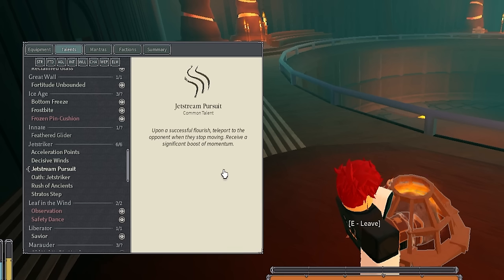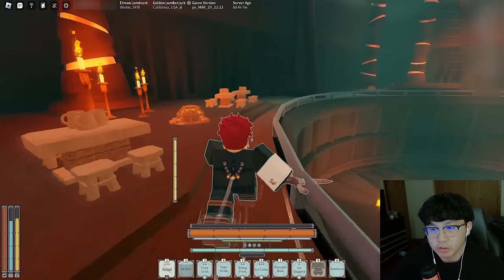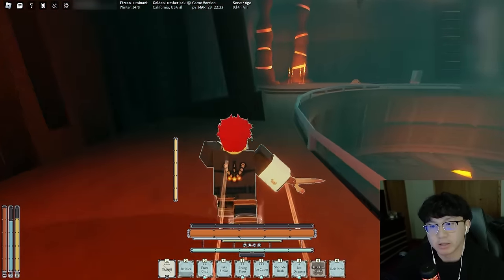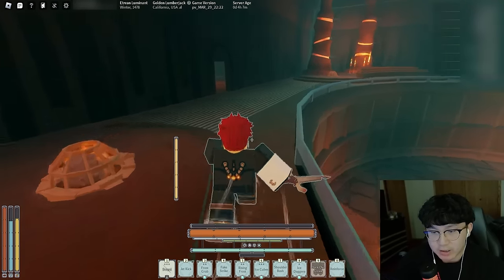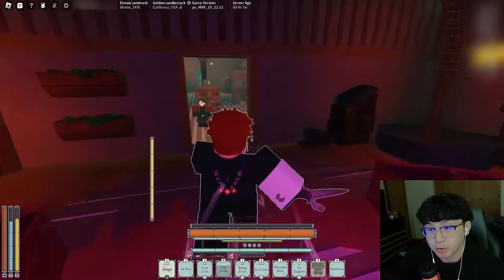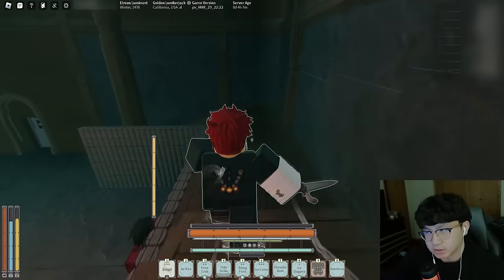Jet Stream Pursuit — they finally added vanishing follow-up back into the game with Jet Striker. When you floor somebody, you teleport to the opponent — that's basically vanishing follow-up. Rush of Ancients and Straddle Step are old passives. Now the moves: Jet Kick is a super nice move — good range, good gap closer, and when you use it you TP behind the target, which complements your passive for the backshot. Fake Strike — you swing your sword at your opponent, but if you hit them the sword swing doesn't actually register; you teleport behind them and do a kick combo, like a barrage-type combo.